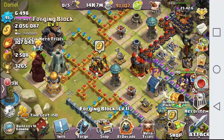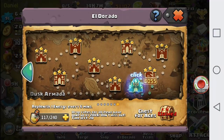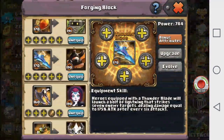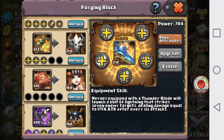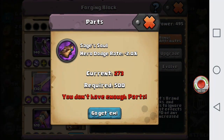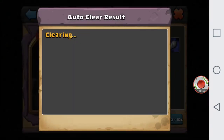Hey guys, Daniel here again. Just gonna be doing a short video today. This will be about the Eldorado double item event. Gonna see how much we can get. What we're gonna be working on right now is trying to get our plus one purple blade to at least a purple plus two blade, or technically the Tyrant's Brand. Just gonna see how much we can actually get.